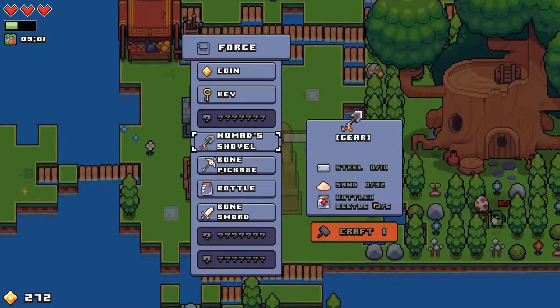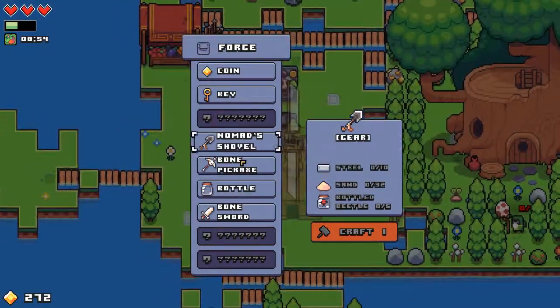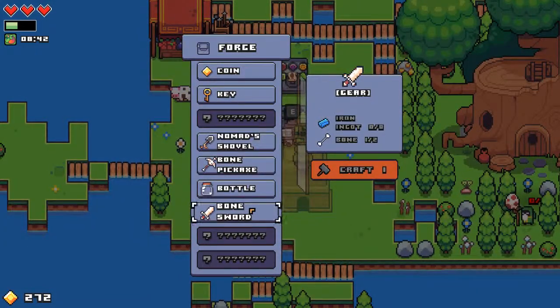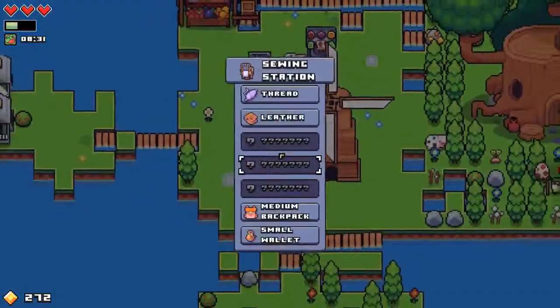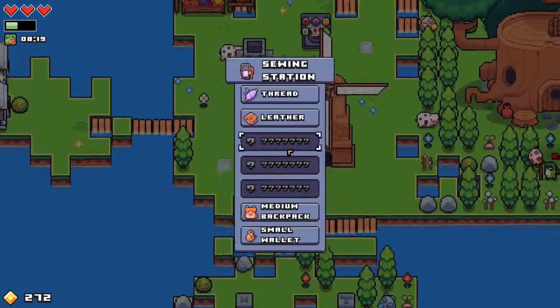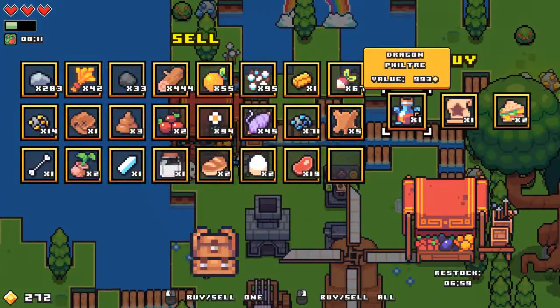I need sand, bottled beetles. That tells me I should go and try to get a couple of beetles — not sure where I would get them, but I'll get some bottles. Iron, wood, and I have to figure out how to get a bowl unless I'm just digging. Let's see what else I can make — I can make a medium pack and gear, I mean a small wallet. Dragon field value... wow, that's expensive.